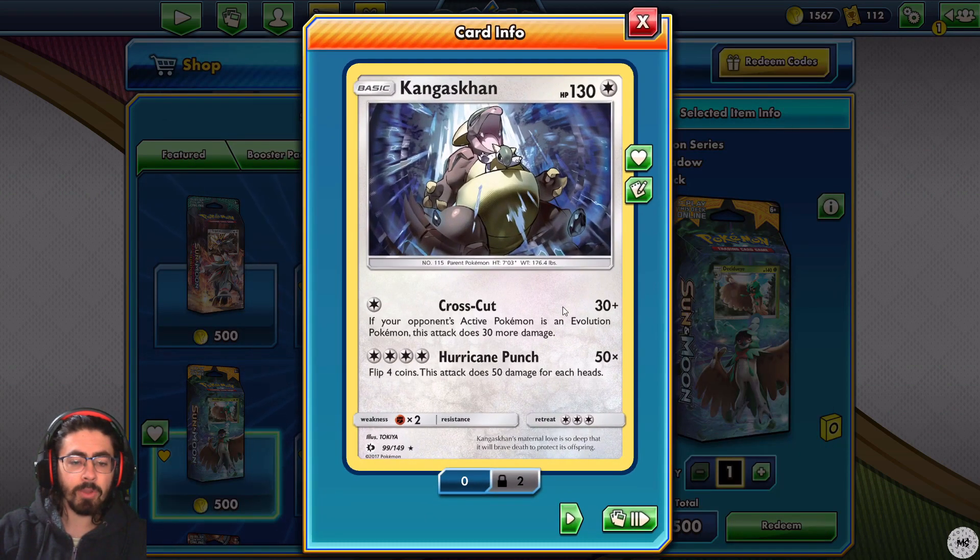Kangaskhan. Crosscut - if your opponent's active Pokemon is an evolution Pokemon, it does 60 damage instead of 30. Not bad. 130 HP is really good. Hurricane Punch - flip four coins, does 50 damage for each heads. I'm not using that. For four energies, that is way too random. Crosscut it is. Not bad.